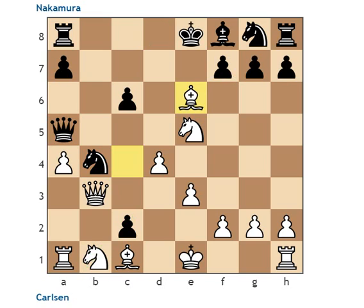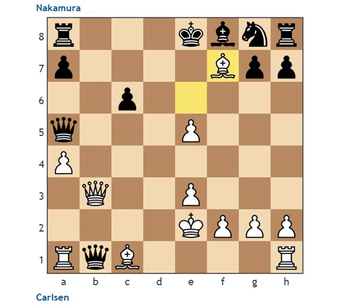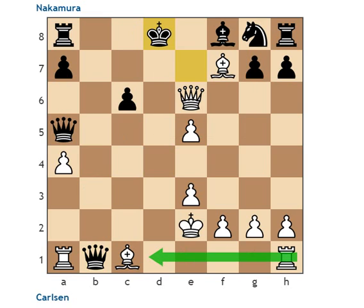Instead, Nakamura decided to play Knight D3 check, giving this discovered double check. King E2 by Carlsen. This is quite a serious threat on the F7 square. Knight C6 is also an idea of Queen C2. Everything is completely hanging for Black — the Knight, everything. He decided to kind of chop this piece off. The problem is he still can't take on B1, because it is on-hanging on F7. Queen E7 is probably the best move here, but this is just terrible — if the King ever goes to the D file, you can envision a mate with the Rook coming to D1.